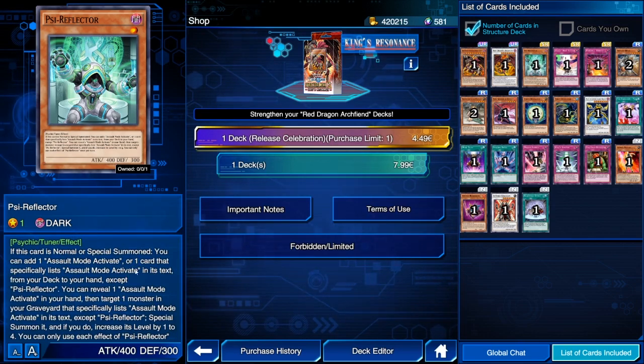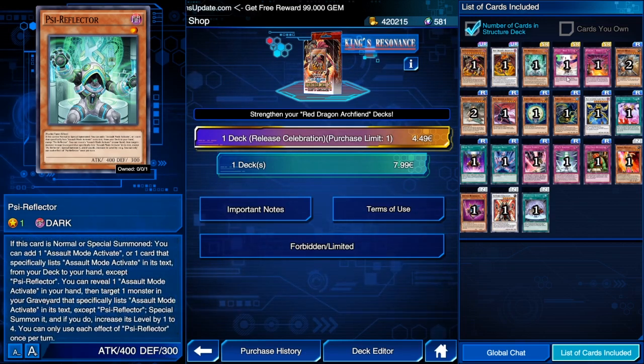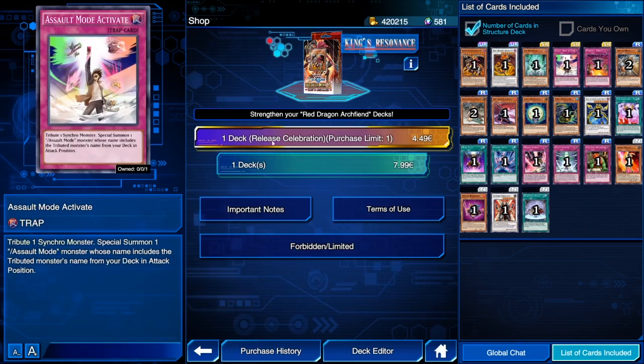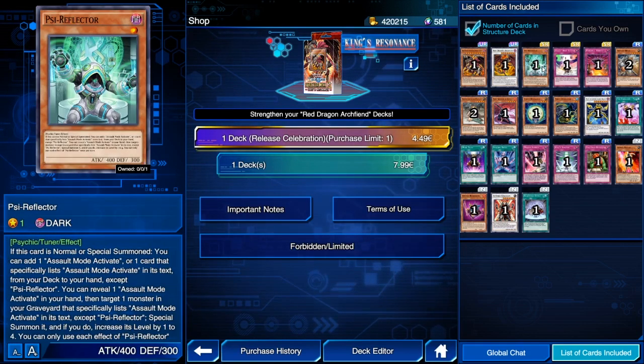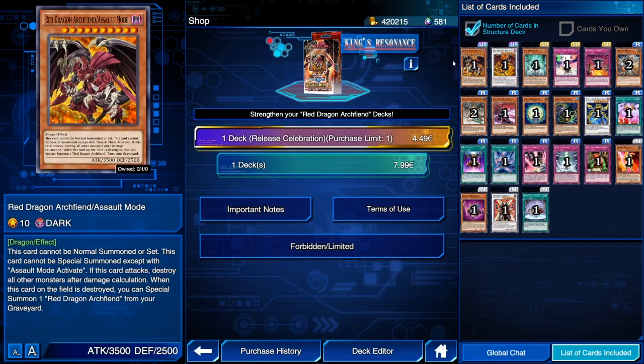There's a skill for Esparoba that lets you, if you've lost 1000 life points, search a psychic randomly from your deck. You can search Sigh Reflector and go off that way. But I just don't see it being worth it, even with the ability to use Assault Mode Activate as follow-up for Scrap Dragon or Brionac. The chances to brick are too high, and the rewards are not worth the effort. Assault Mode Activate is a nice card with the right boss monster, but Red Dragon Archive Assault Mode just isn't the right boss monster for this.